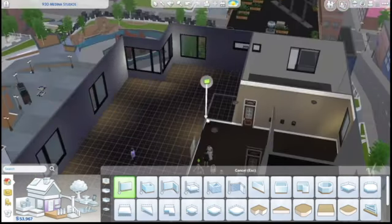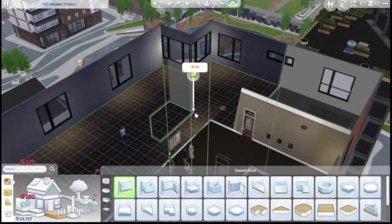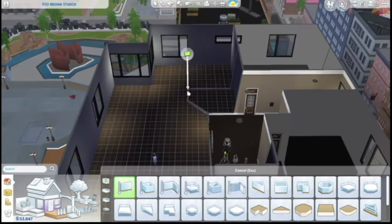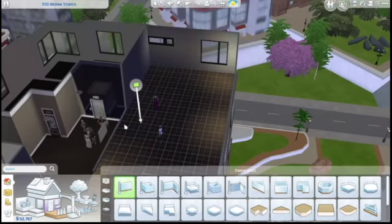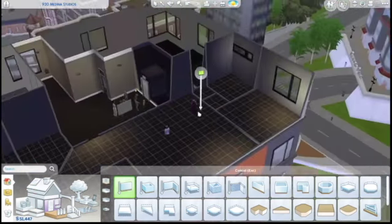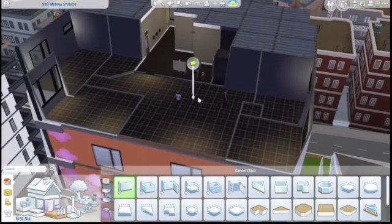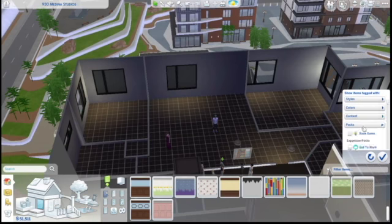That was actually the hardest part of this, I think, and that's one of the hard things with apartments — the shape of the apartment is already determined for you, so you're kind of limited in what you can do with the floor plan. I had an idea of what I wanted to do and then I was really trying to think about how I was going to enact it within this shape. I actually looked at a few different apartments in the game to try and see what my options were, and I ended up choosing this one because it fit the best out of all of them.